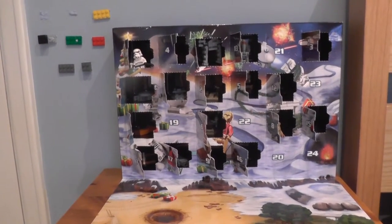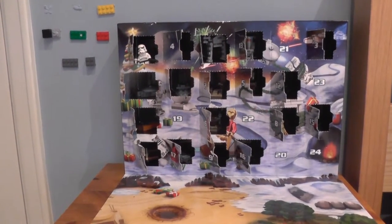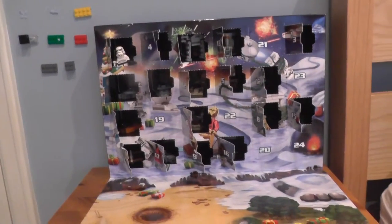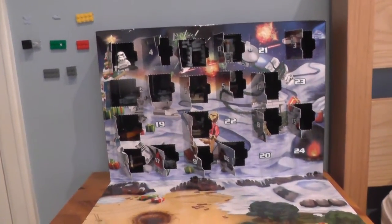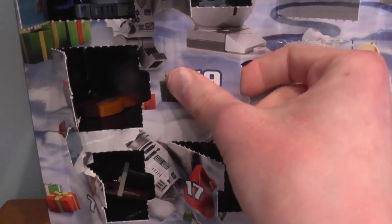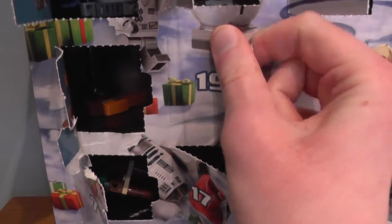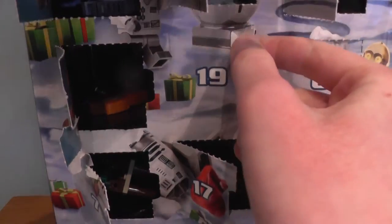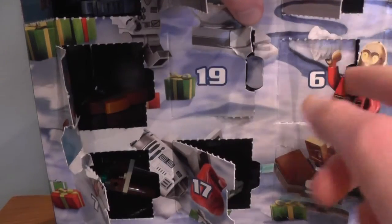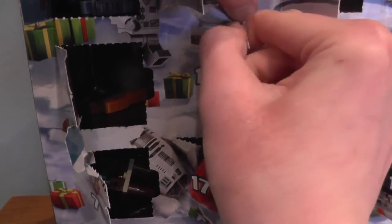I just sounded like a horse then - remind me never to do that again. Let's open this thing. Let us open day number 19 and see what is inside. Now I already know what's in day number 24 - everybody should know that. It will probably be Santa Frippio, and I'm doing a very poor job of opening up day number 19.